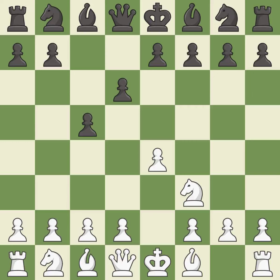D6 opens up the light-squared bishop and prevents white from pushing the pawn to e5 after black eventually plays Nf6. D4 offers to trade the d-pawn for the c-pawn, giving up a center pawn for more active pieces. Cxd4 gives black two central pawns versus one central pawn for white.